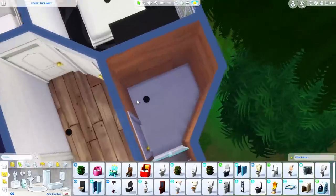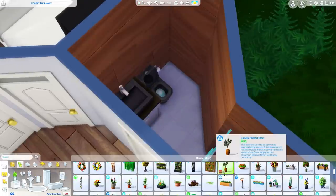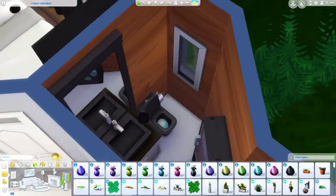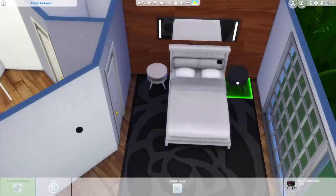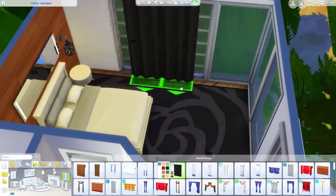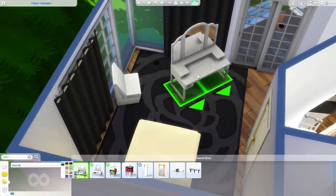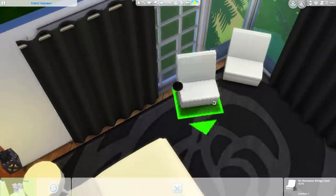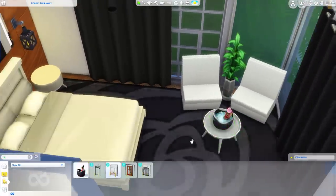If you'd like to have your Sims stay here it will cost 1,115 Simoleons a night, which is kind of expensive. You could also place this in any livable world and just live there — I feel like it would work well in Glimmerbrook or Windenburg. The gallery will show the lot cost on it. If you'd like to grab this off the gallery it's available under my Origin ID which is Griffy, or you can find it under the hashtag Miss Griffy. I'll have that all in the description below with a direct download link to the gallery website.